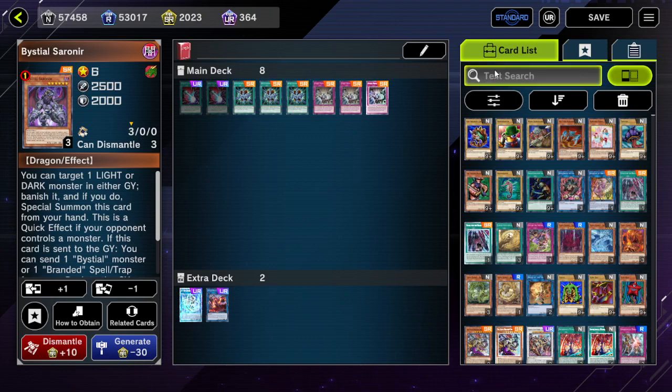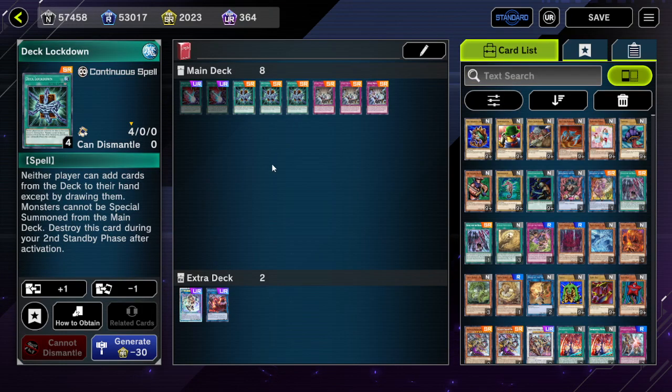In terms of things you can do, just generically: Deck Lockdown, macro-type effects if you can run them — so Shifter, Fissure, Macrocosmos, Dark Law, Arise-Heart. All of those are somewhat effective. The worst would probably be Arise-Heart to an extent, because Arise-Heart is mandatory activation so you can potentially get really railed by a Kurikara — which just sucks.